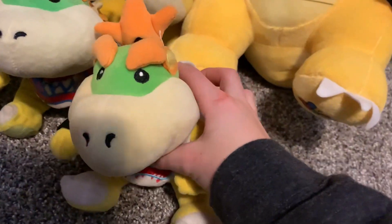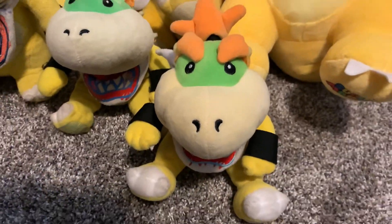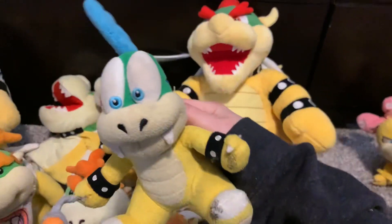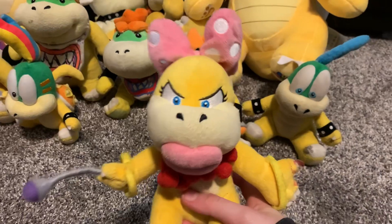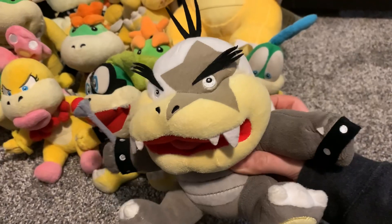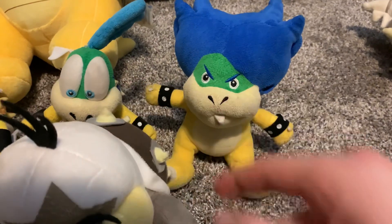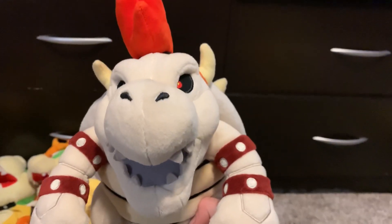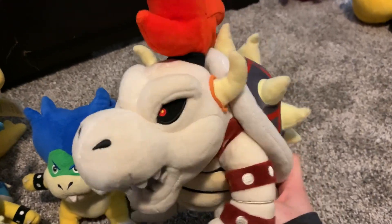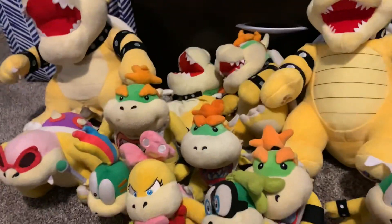Then I got another Bowser Jr. plush — a bootleg again, but honestly it's not a bad bootleg. If you want to find a Sanei Bowser Jr. plush, you'll have to find one on eBay and they cost like $200 because it's so rare now. Next we got an All-Star or Sanei Larry, and I think all the Kooplings are Sanei — Roy, Lemmy, Wendy, Iggy, Morton, and Ludwig. These two were my first Kooplings. My most favorite Bowser plush is the All-Star Dry Bowser — when it was up for pre-order I thought it looked ugly, but now that I have it I think it looks awesome.